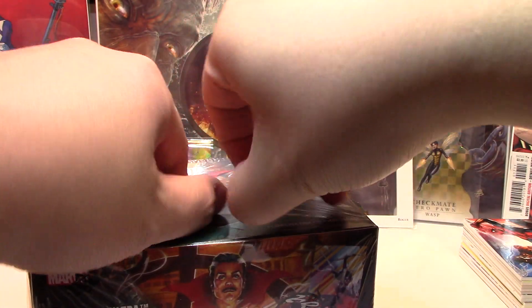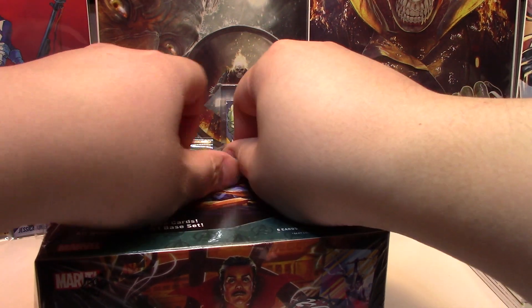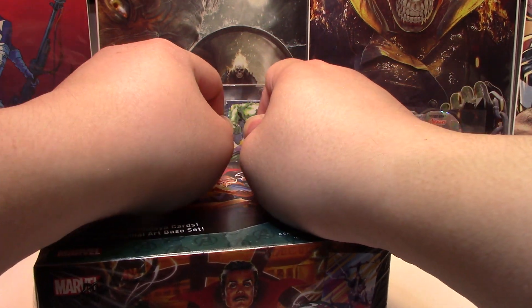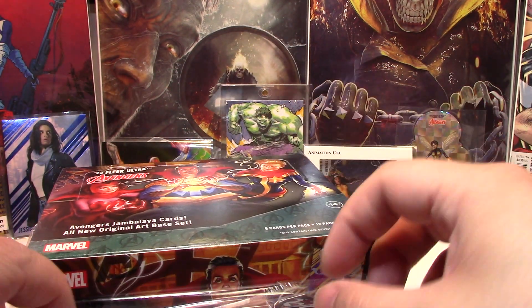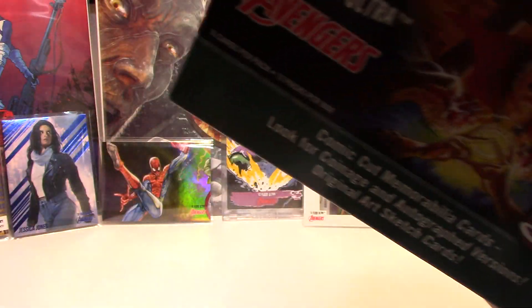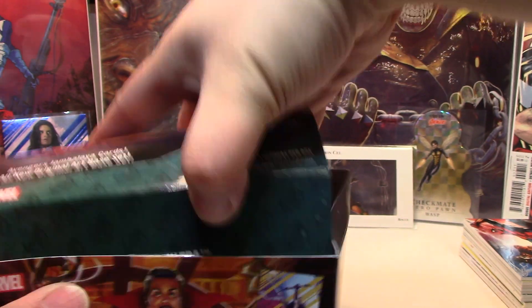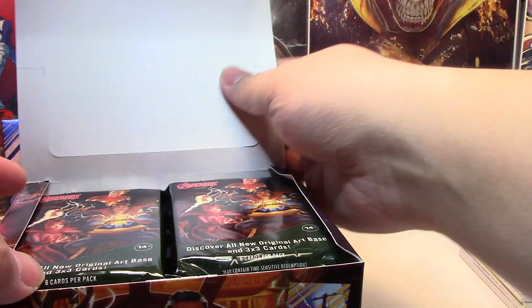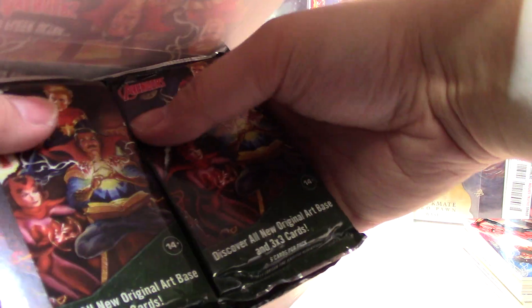The sketch card — technically I was pretty lucky to get an animation cell and a sketch card in the same box, because all those types of inserts are supposed to be one per box. So realistically I only got one or the other, but to get both is pretty good, I'm not complaining. The blue parallel is numbered to 360, and the chess pieces — I know the autograph versions are numbered to 25, so those are obviously hard to pull.